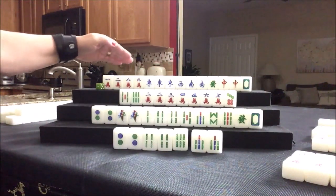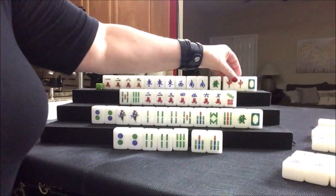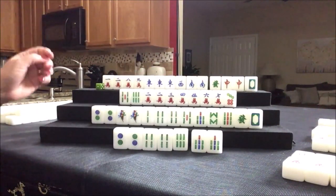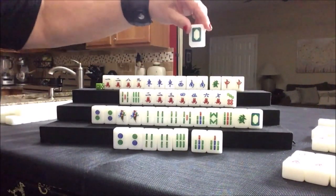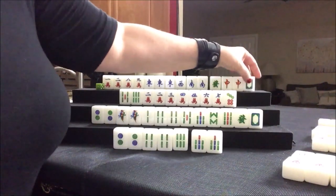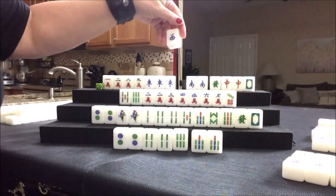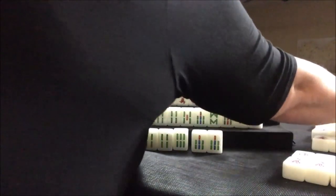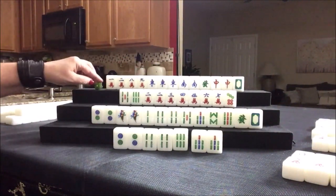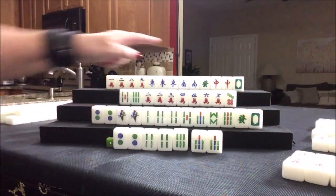White dragon — nobody can take it. Let's draw — East. Pung. Keep it concealed — if you draw it, you don't have to reveal it. We have a potential pung, potential pung — one, two, three. Two potential chows. White dragon and green dragon were thrown. The West was thrown — let's get rid of the West. Either way, if we use these cracks, we won't need all these dragons except the red one.